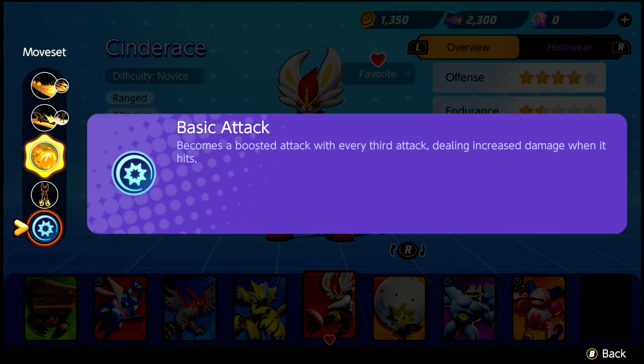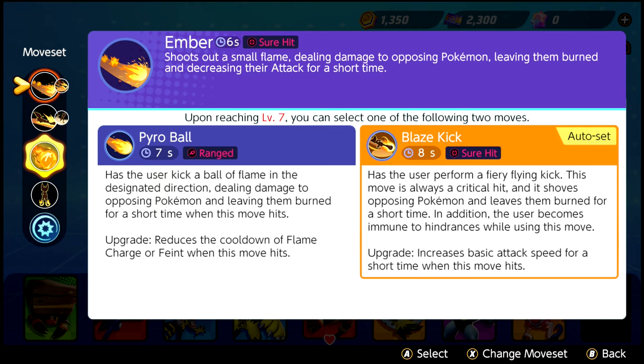During a battle, Cinderace is recommended to start in the top lane, but can be useful in the bottom lane too. You'll start out with your 2 moves, Ember and Low Sweep, both of which are attacking moves.